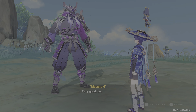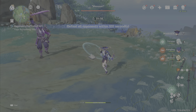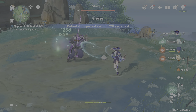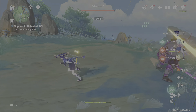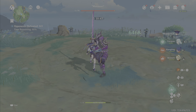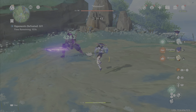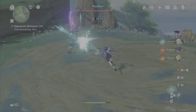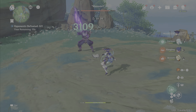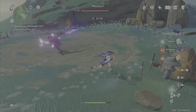We're going to start on normal attacks on the ground — no buffs, nothing. So we're getting about 3,500 to 3,600. Now let's do a charge attack to activate the artifact set's 40% damage buff. With 15 seconds active, it's around 4,500 — so approximately a 1,000 damage increase just from that artifact proc.